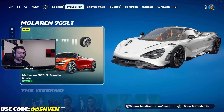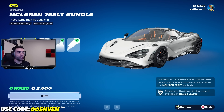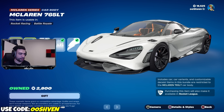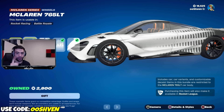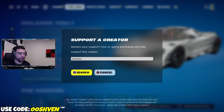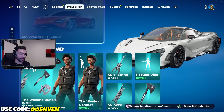As you can see here in the item shop, we have a ton of new items right now which I'll be showcasing, including the McLaren 765LT and a bunch of other awesome new items as well. If you're planning on copping anything, consider using code OO7. I am an Epic Partner, so if you end up supporting me, be sure to let me know and I'll show you in my next video. Hashtag ad.